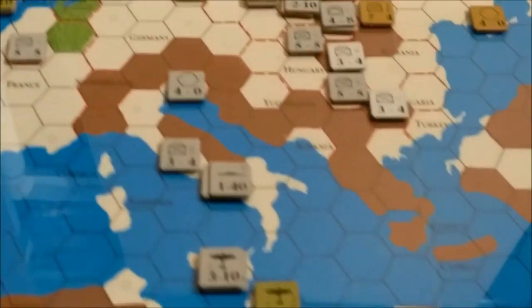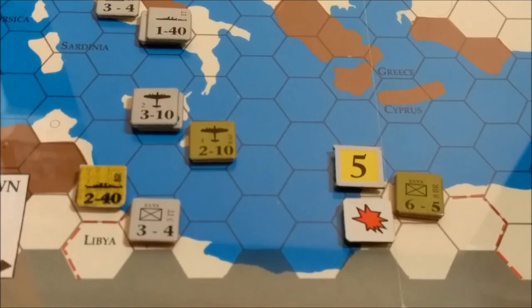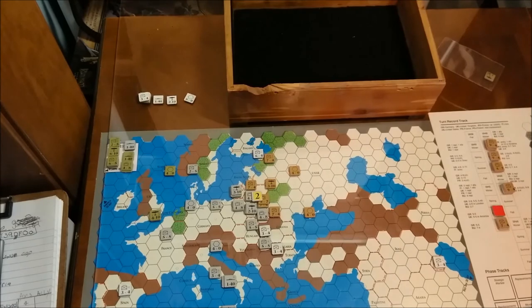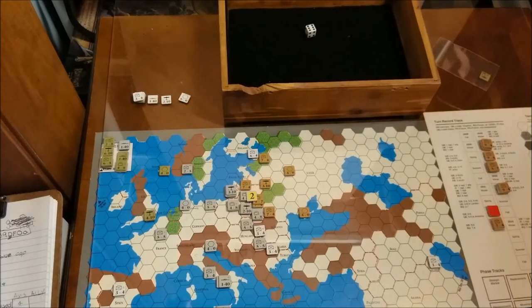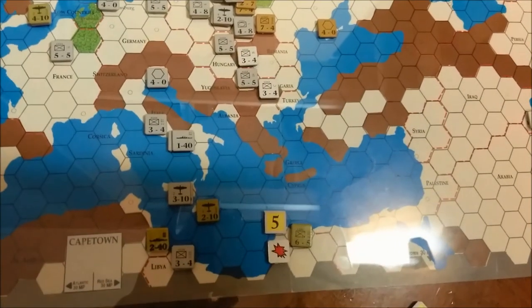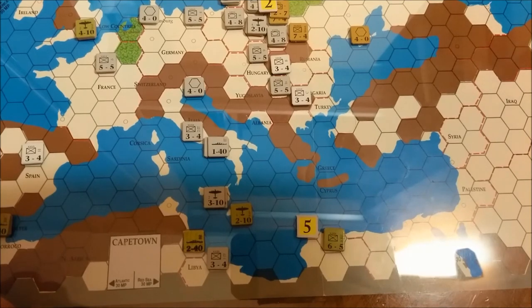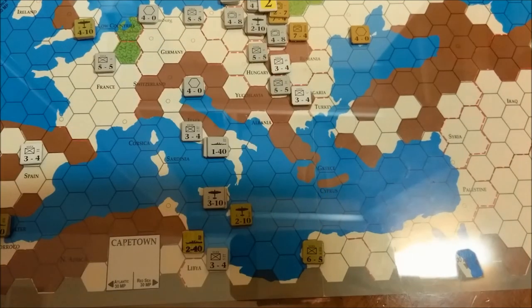We will go ahead and resolve these attacks. Down here there's a 1-in-6 chance that this will go bad for the Allies — on the 5-to-1 table if you roll a 1, which is an exchange, it could get ugly. So let's go ahead and roll the 5-to-1 attack in North Africa. It is a D2, thereby eliminating the Italian unit in Libya. We'll go ahead and advance the British unit.